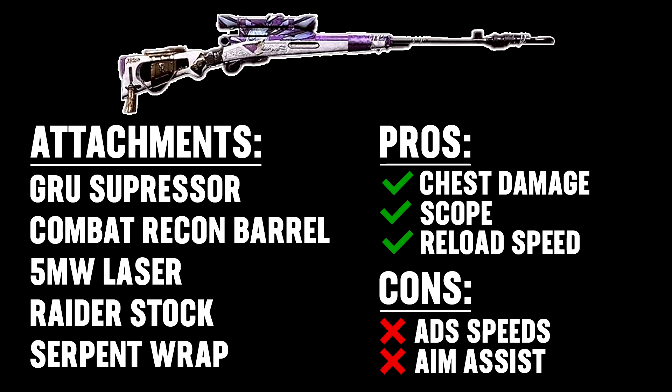Now I'm going to quickly go over the attachments for the Swiss. We're going to start off with the GRU suppressor, then the combat recon barrel, the 5mW laser, the Raider stock, and a serpent wrap. This is going to be the best combo of bullet velocity, keeping you off the mini-map, and giving you the best ADS time possible with this build.